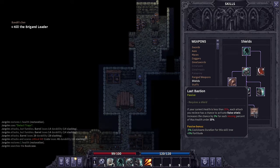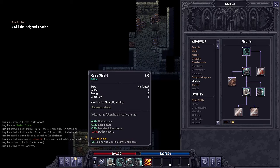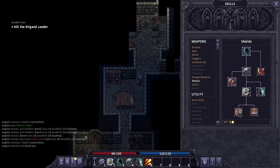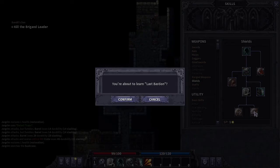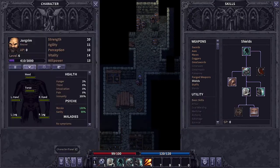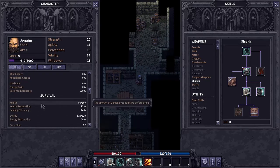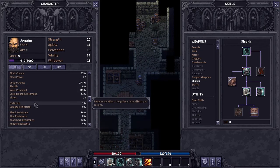And then there's Last Bastion: if your current health is less than 35%, each attack you receive has a chance to activate Raise Shield. It increases your chance by 3% for each missing percent of max health under 35%. I don't know what the base chance is, which kind of sucks, but Raise Shield gives us huge block chance and block power. It also gives us Fortitude, which reduces duration of negative status effects you receive - just overall making us a little bit healthier and tankier.